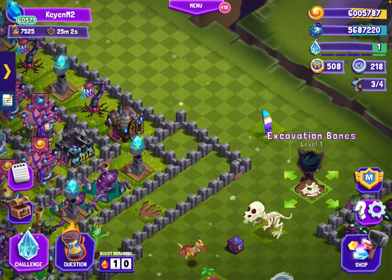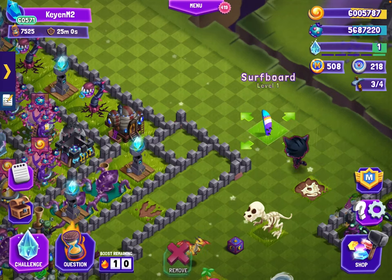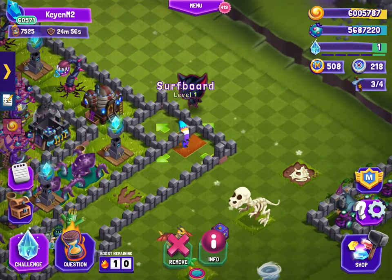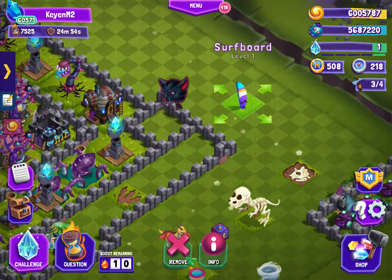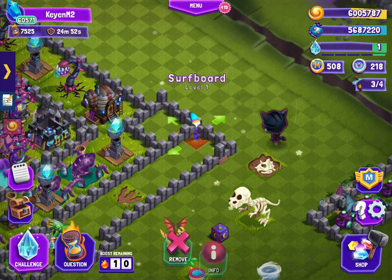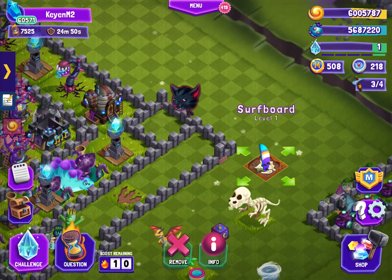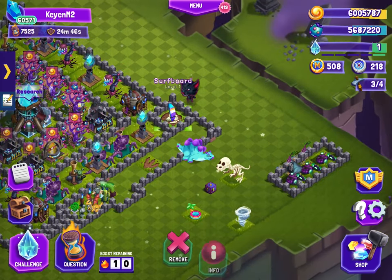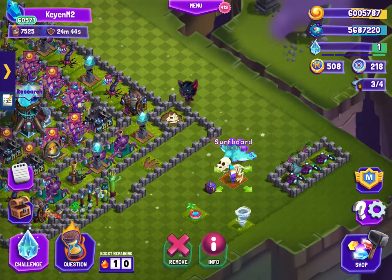Hello everybody, and today I'm going to show you how to stack more than two objects. So first you have your object — try to stack it. For some reason that's working, so let me just move it. Okay, so then, simple — you take one of these and put it over here.